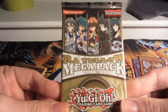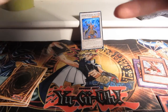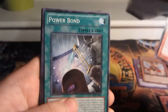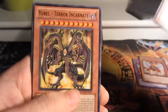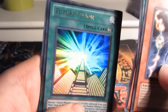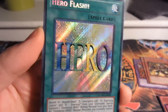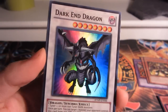Last and final pack — let's end it off sweetly. Pretty nice: Thunder King Rai-Oh, Power Dragon. Another Thunder King Rai-Oh, sweet — don't know if they're short printed in the set, but that's cool. Power Bond with Destiny Hero Plasma. Yubel Terror Incarnate is my Rare. Future Fusion Ultra Rare! I have a Secret Hero Flash. Nice, and a Dark End Dragon as my Super.